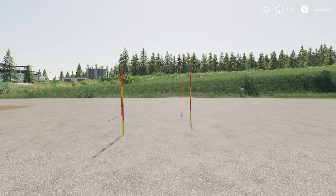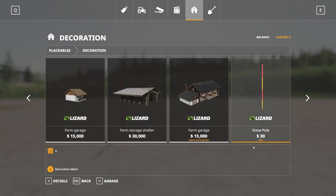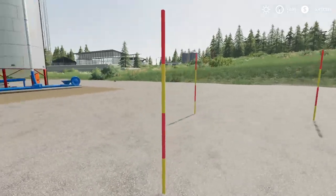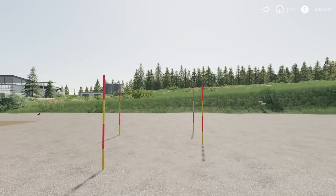Next up we have placeable snow poles by Chata Modding. These are 28 kilobytes to download, for all platforms, with each pole running one slot on console. Found in the store under decoration, $30 to buy. I might use these on No Man's Land — in the last episode I could not find the roads in the snow. Those are the snow poles.